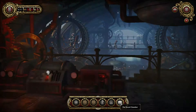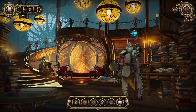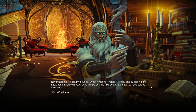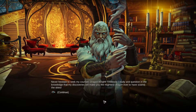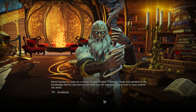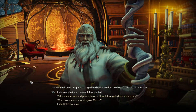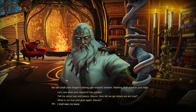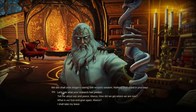In the royal chamber, Maxos says: 'Never hesitate to seek my counsel, Dragon Knight. Tirelessly I study and question, knowing my discoveries will make you the mightiest dragon ever to have soared the skies. We too shall unite dragon's daring with wizard's wisdom - nothing shall stand in your way.' I definitely want to be the best like no one ever was. But why do I feel like this guy's going to be a villain - like he's just going to turn on me and say 'I'm a wizard, I have all the knowledge, I want to be king'? That's just a feeling I get.